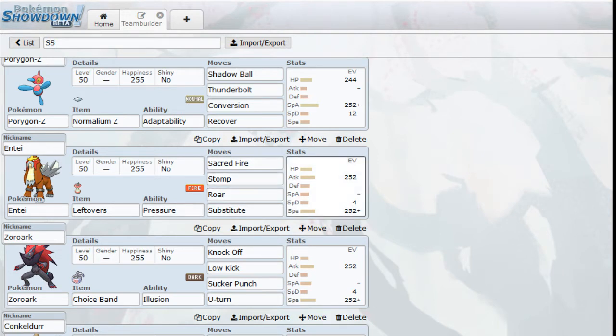The moves: I'm going with Sacred Fire as its main move, and we're also going to have Stomp. The reason Stomp is here — if you don't know — Minimize boosts Evasion, but it also makes Stomp always hit. Stomp bypasses the Minimize Evasion boost; Double Team would still affect Stomp's accuracy, but Minimize doesn't. That's why Stomp is here — only for Minimize Clefables. We've also got Roar: say my opponent has Porygon-Z and goes for Z-Conversion, I can Roar it out and make my opponent waste that boost.